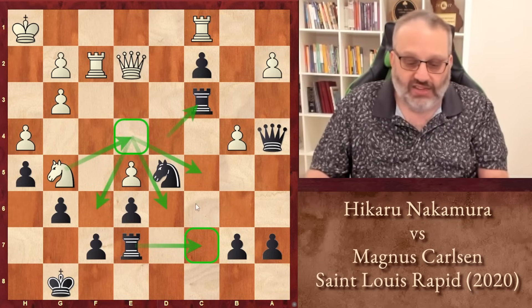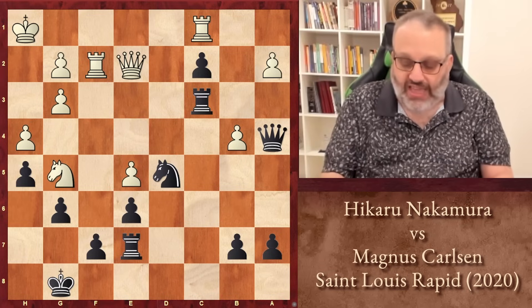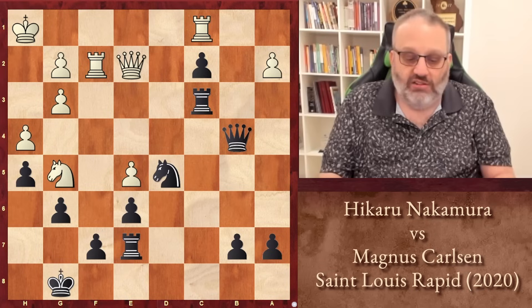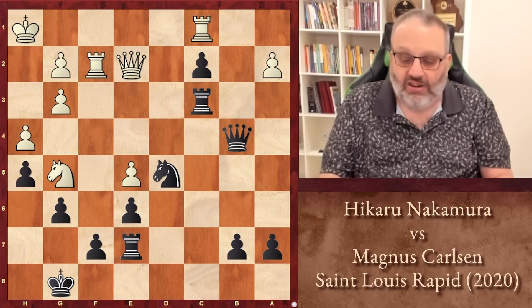Possibly even F6 and try to get some mating attack. But Carlsen had none of that — he played Queen takes B4. He didn't want to do anything that would allow any counterplay.